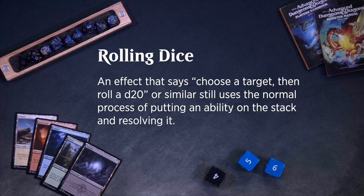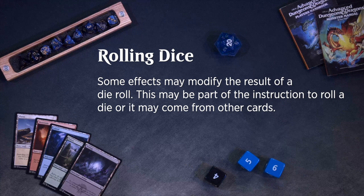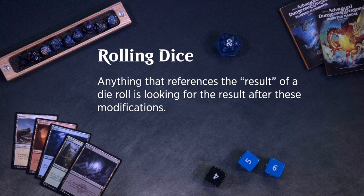An effect that says "choose a target, then roll a d20" or similar still uses the normal process of putting an ability on the stack and resolving it. Choosing targets is part of putting the ability on the stack, and rolling the d20 happens later as the ability resolves. Some effects may modify the result of a die roll — this may be part of the instruction to roll a die, or it may come from other cards.